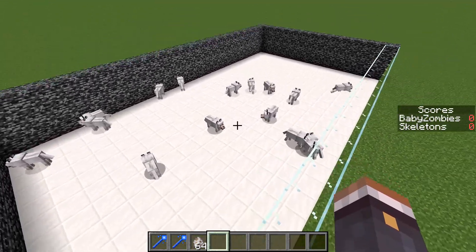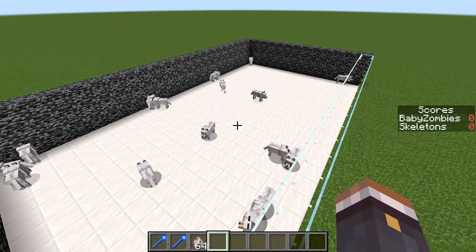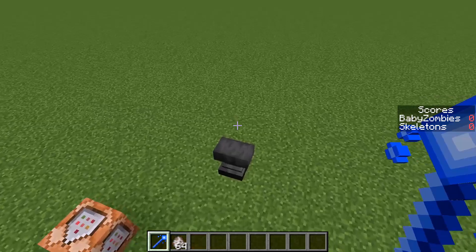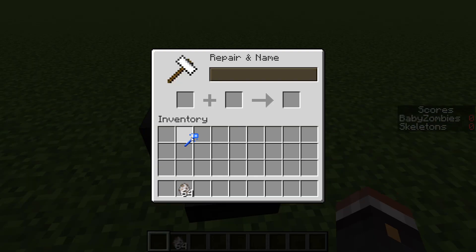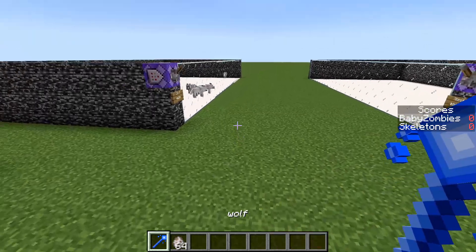Now what we actually have to do is go ahead and define the area that we want to make into the army. Take the mob army stick and go over to an anvil and rename it to something that makes sense for the team name of that army. Since these are wolves, we'll name it 'wolf'. That will be the name of the army when it's defined later.